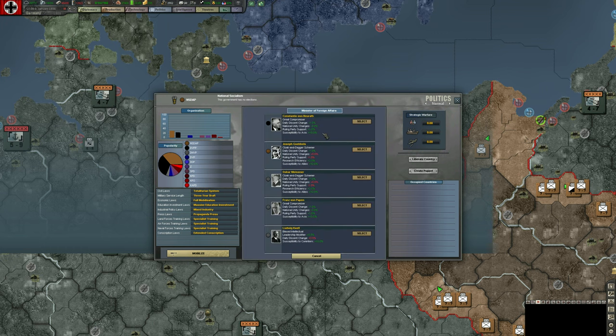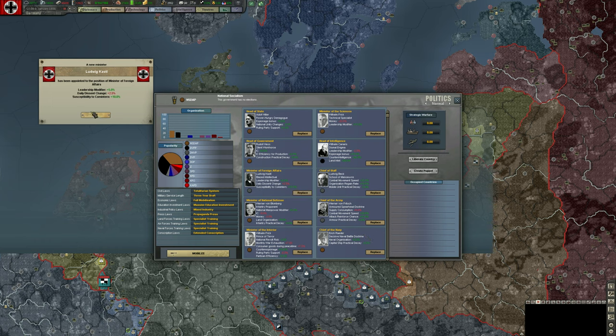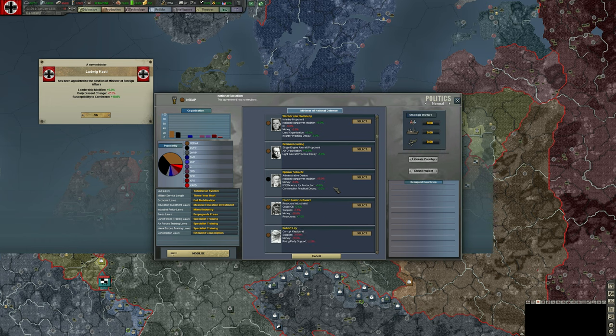Let's check foreign affairs — Ludwig Kassel gives us a 5% leadership modifier, so that's really good. For Minister of National Defense, the current pick is losing us 5% IC. Let's replace him: Hallmark Schlacht loses us 5% money, which is a much lesser deal than 5% IC, but gives us 5% IC efficiency for production — that's huge. So we'll go with him.